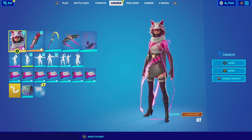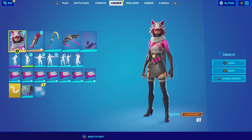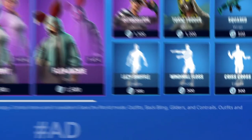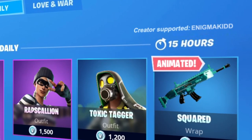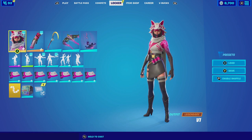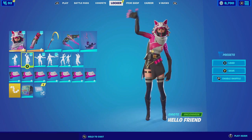Those are the four combinations I found for Vi and the four combinations I found for the Fox Bow Quiver. Let me know in the comments below which one is your favorite. If you're new to my channel, subscribe — I post videos on Fortnite cosmetic skins every single day. If you want to support the channel, my code is EnigmaKid, all caps, two D's all together. Each time you use the code in the item shop or the Epic Games Store I get a small percentage and it really helps the channel grow. If you have any combo suggestions, leave them in the comments below. All my social media and Discord will be in the description — I'll catch you guys in the next video, see ya.